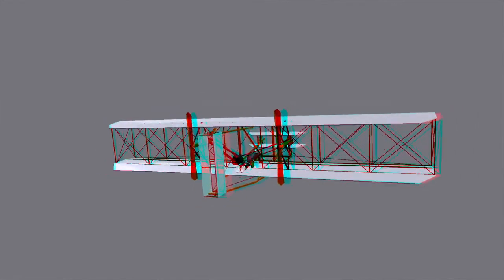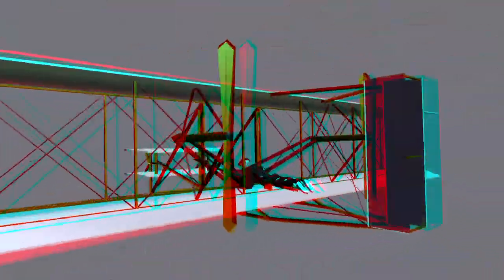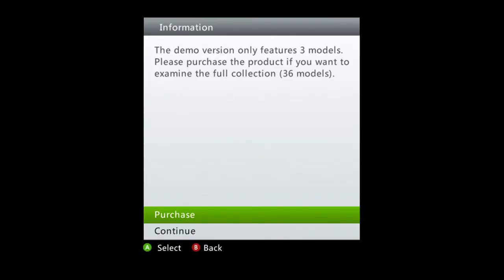3D plane. You can zoom in and out with one joystick and you can look around with the other. It doesn't look that 3D — I suppose it kinda does — but it doesn't really come at me. You'd need a 3D TV for this. I just thought it was cool, so I figured I'd show it. Right, next game.